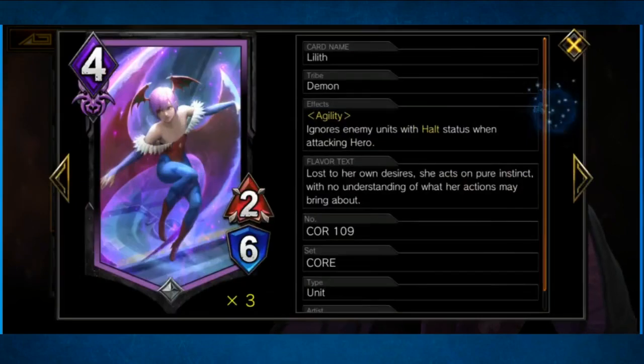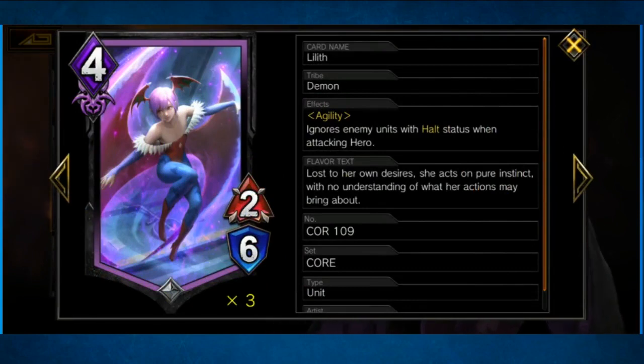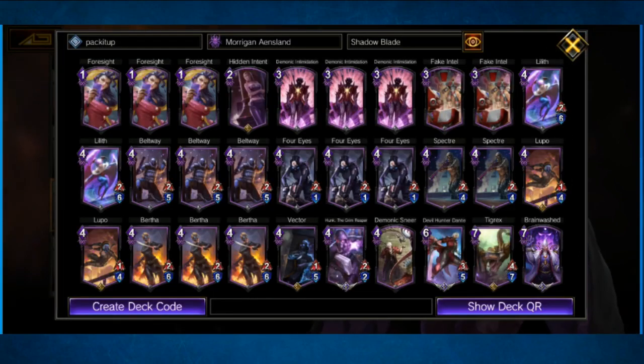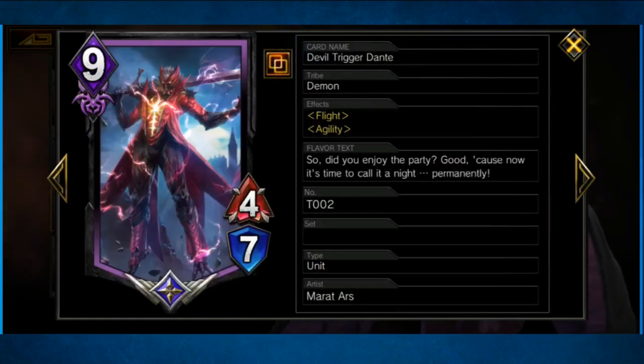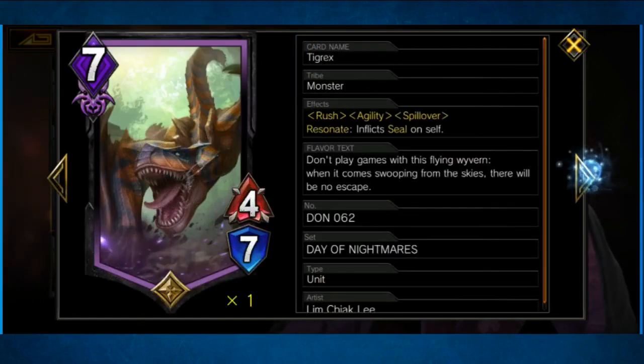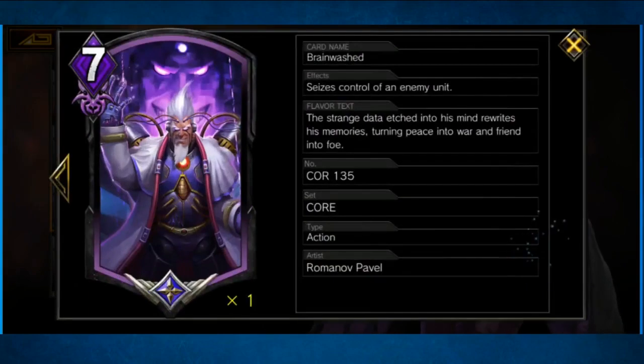That's kind of a deep dive. Some other four units — I use Lilith personally. There are a couple others you can use. Lilith fits my play style better. The other non-four units I run anyway are the legendary Devil Hunter Dante, because he can transform. I'm still not the best using him, but he can definitely win you games. And then there's also Tigrex, which I only own one of, but Tigrex is extremely good. We also got Brainwash. That's basically the deck.